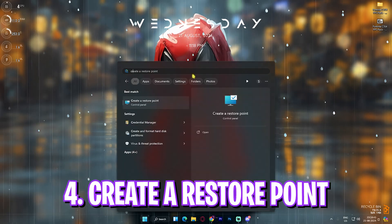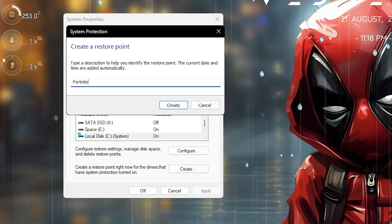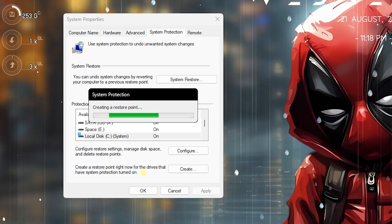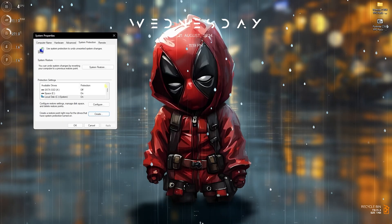The next step is creating a restore point. Search for 'Create a restore point,' select your Local Disk C, click Create, and name it 'Fortnite' so you can remember it. I highly recommend not skipping this step — it's essential if you want to restore all settings back to normal without any data loss. Once done, click Close and close System Properties.